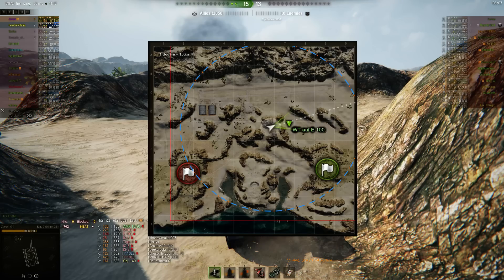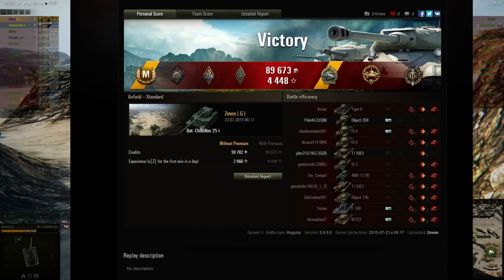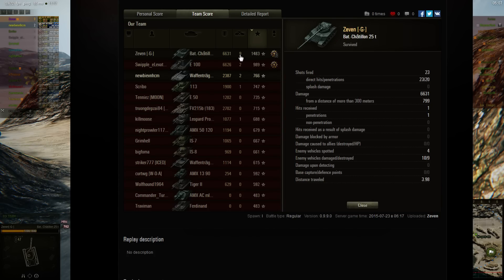That allowed us to get a lot of damage because those guys were fairly preoccupied with our team down there. The guys on the south and J4 area did a pretty good job of staying alive, and that creates shots for everyone else on the team who's willing or aware enough to be in position to take advantage of it — shots on that Tiger II, the Conqueror, the guys on the lower plateau. We didn't really have that much on the north so it was just a matter of time before we lost it. I don't think our north played it that well — we had three guys camping back in D9/D0 early, and that's never really what you want to see.